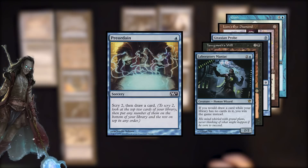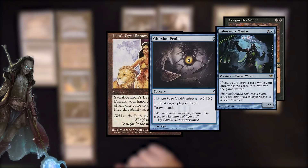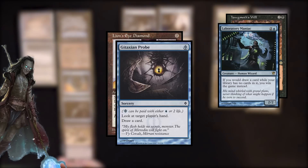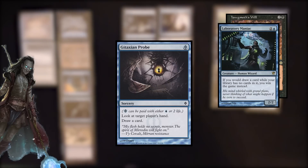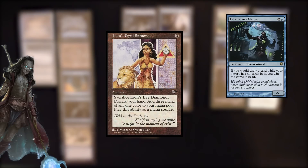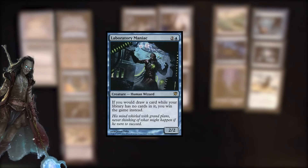The first thing you do is cast your cantrip to draw into Gush. After that, you cast Gush for free by returning two islands, drawing you into Lion's Eye Diamond and Gitaxian Probe. You cast your Lion's Eye Diamond, you cast your Gitaxian Probe, and here is the important part: when you cast your Probe, you retain priority to crack your Lion's Eye Diamond for triple black. Then you discard your hand and draw your Yawgmoth's Will, and use the triple black to cast it. Once Yawgmoth's Will is active, you cast LED from the graveyard and make triple blue. After that, you cast Gitaxian Probe to draw into Laboratory Maniac, cast Laboratory Maniac with your triple blue, and finally cast Gush by returning two more islands to win the game.